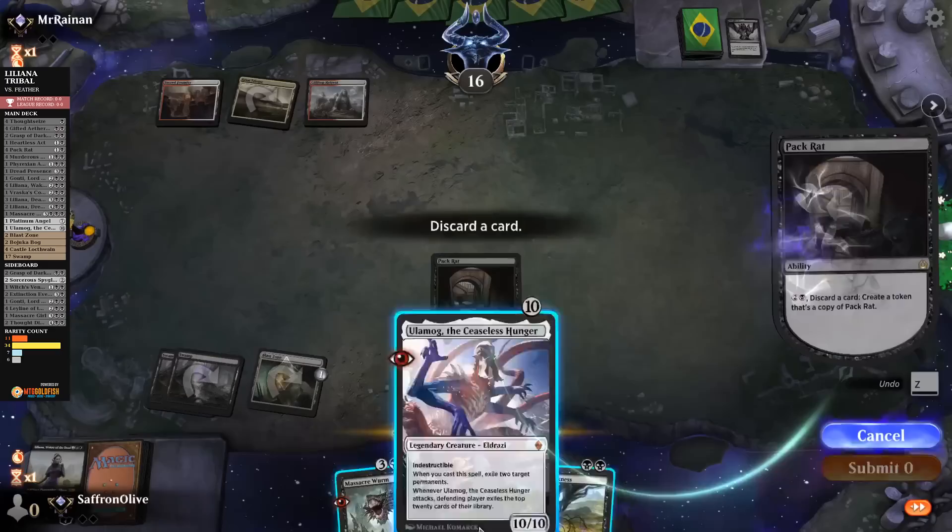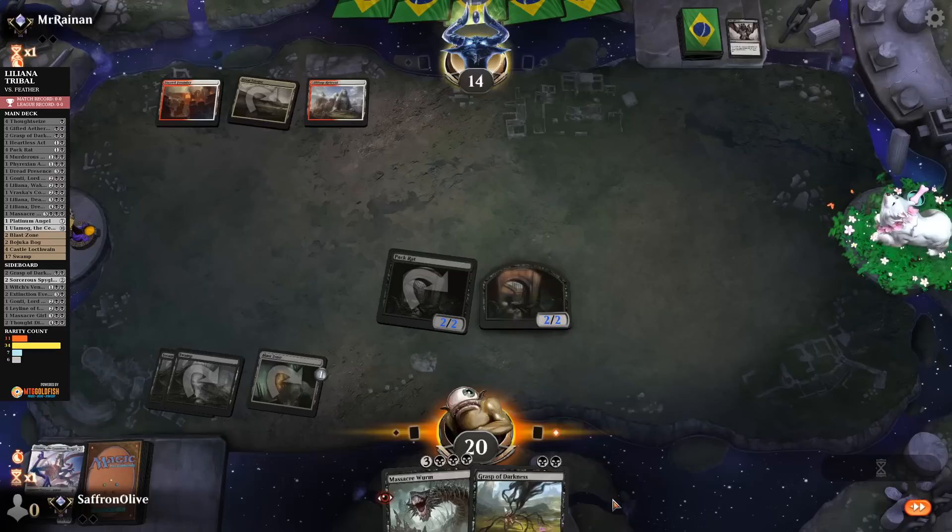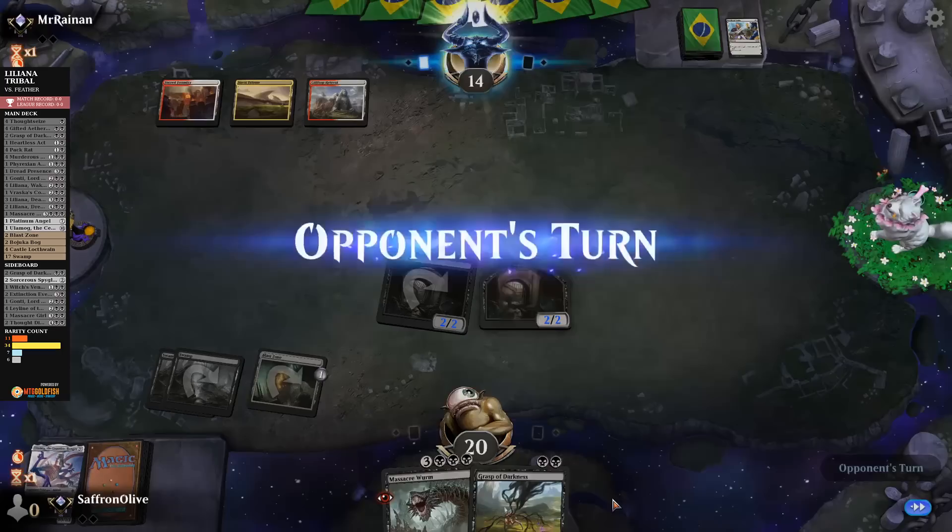Pack Rat — discard Ulamog, make a Pack Rat. Pack Rat power! Didn't hit ya. Now we try to do this until our opponent dies. Hopefully. Oh, they're playing Feather!